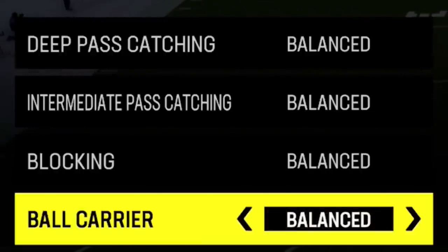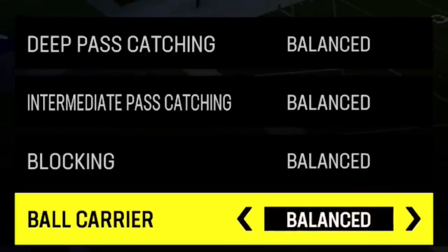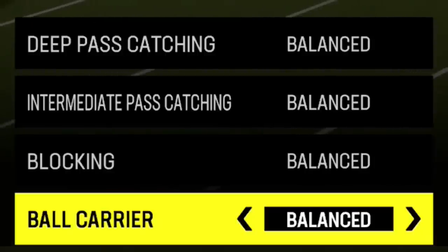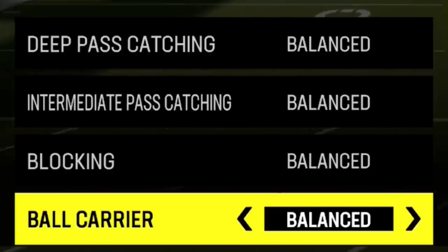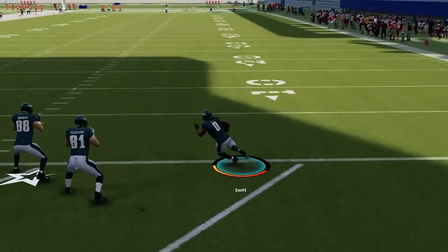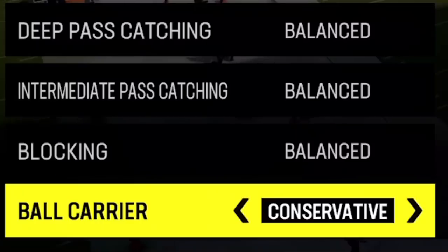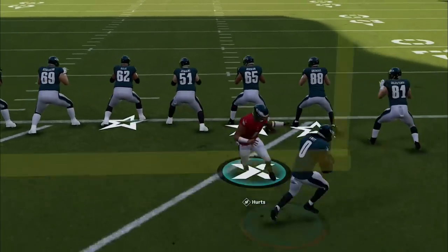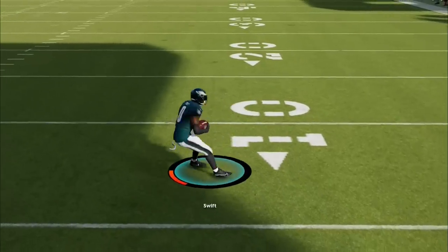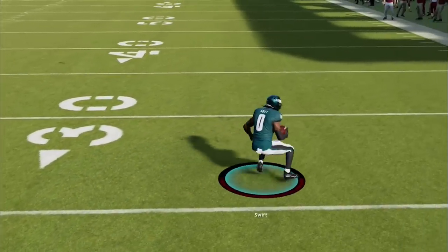If you're only running with a running back, it really doesn't matter which one of the three ball carrier options you use. But if you're running with a quarterback or any non-running back like a receiver, you're typically going to want to have this set to conservative if you want to decrease your chances of fumbling. If you go to aggressive, there's a much more animation when it comes to the actual movement of the running back because it just looks a lot quicker and you're able to do a lot more.